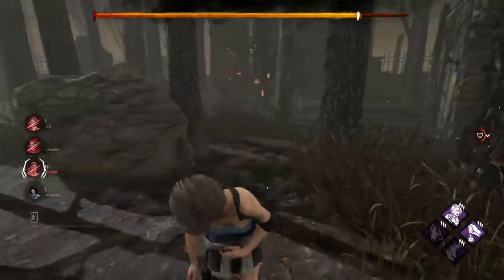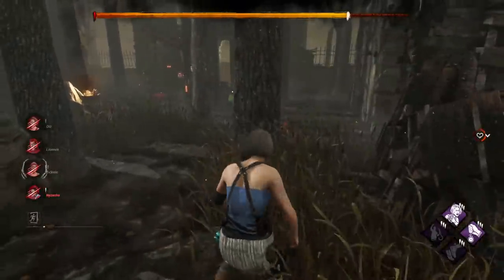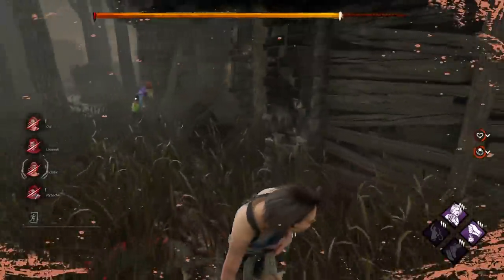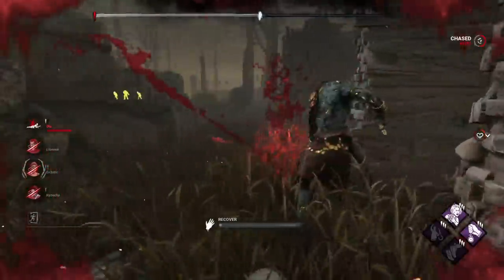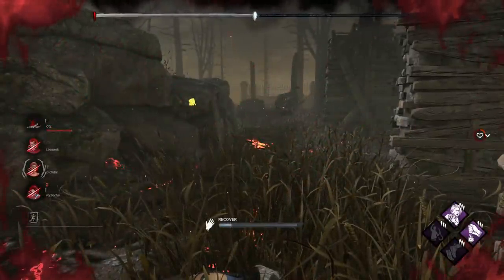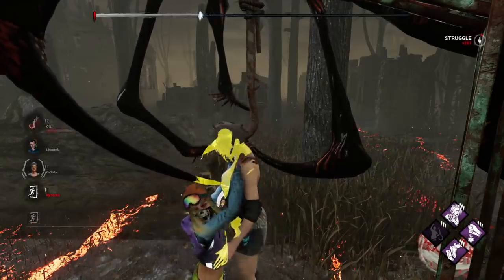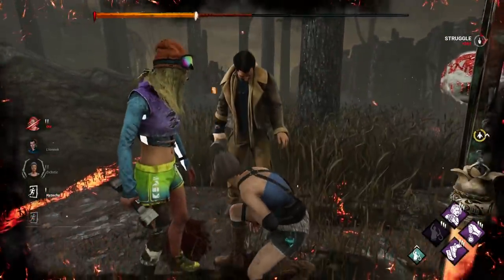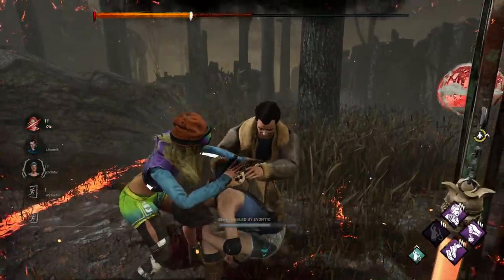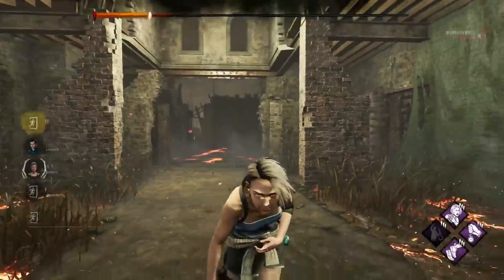Perhaps because of the very difficult map, we did manage to finish all the generators without losing anyone, but by the end we were in a difficult situation where everyone was injured. It didn't matter though — one of us had Will Make It lingering still and quickly healed up the other survivors. I got hooked a second time, and while the killer was slightly distracted, two teammates healed me in just a couple seconds, giving me an easy way out and a free escape.